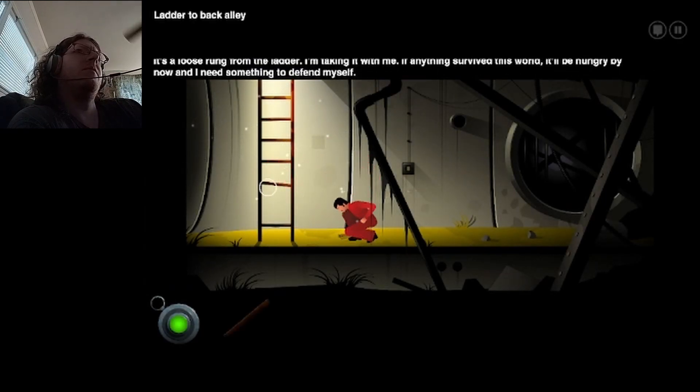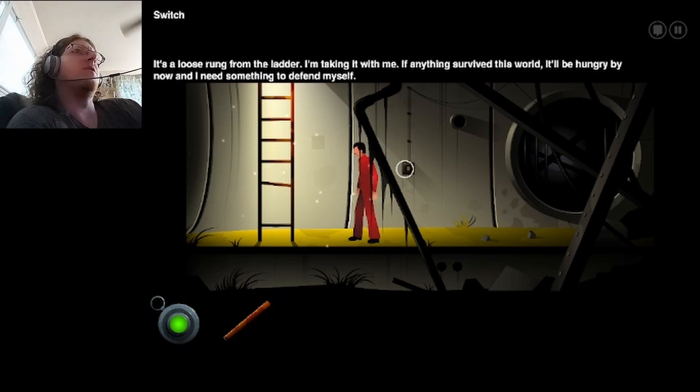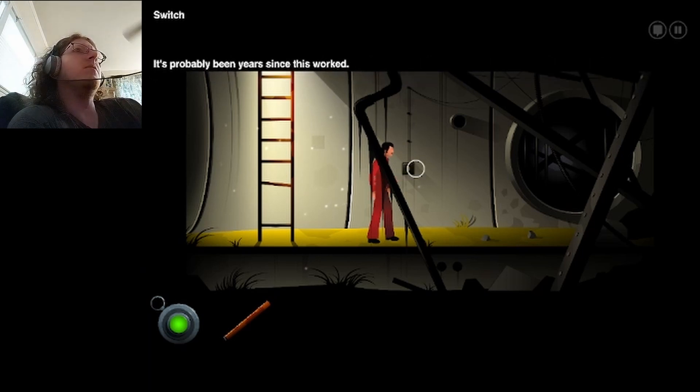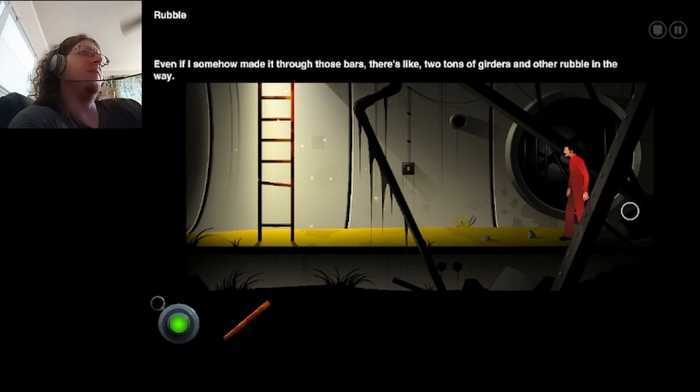Bar from the ladder — it's a loose rung. I'm taking it with me. If anything survives this world, it'll be hungry by now and I need something to defend myself. Accurate. It's probably been years since this worked. Rubble. Even if I somehow made it through those bars, there's like two tons of girders and other rubble in the way.